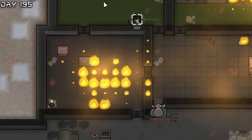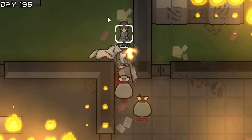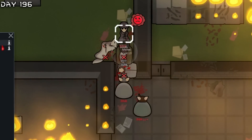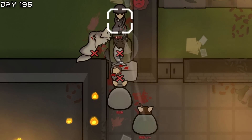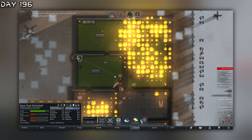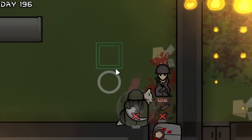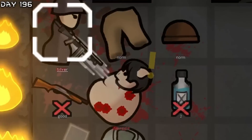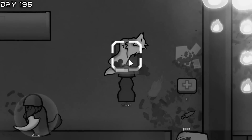They killed Fenrir! You have to die! I'm going to make a butcher spot, butcher up all these bodies and eat them. You will die Squiggle! We will remember you Fenrir.